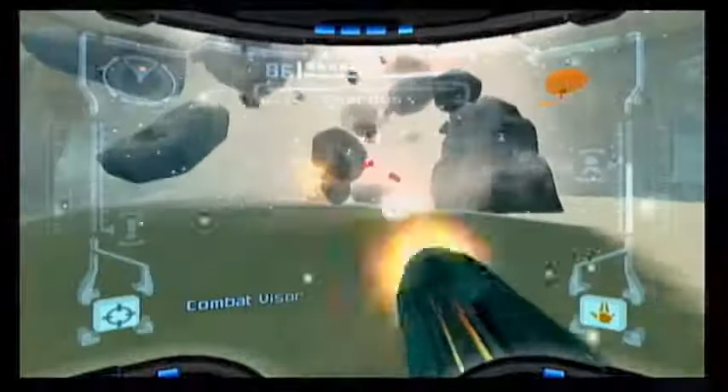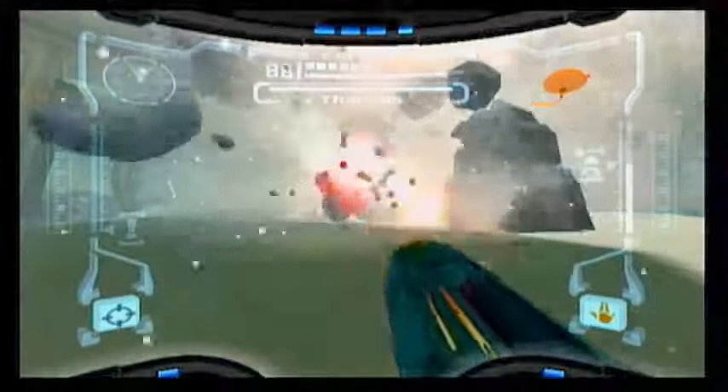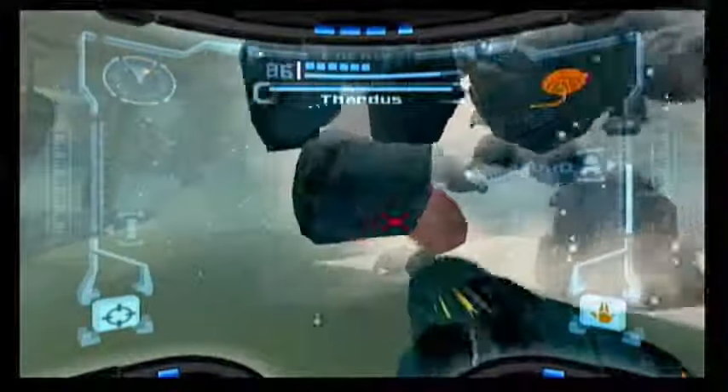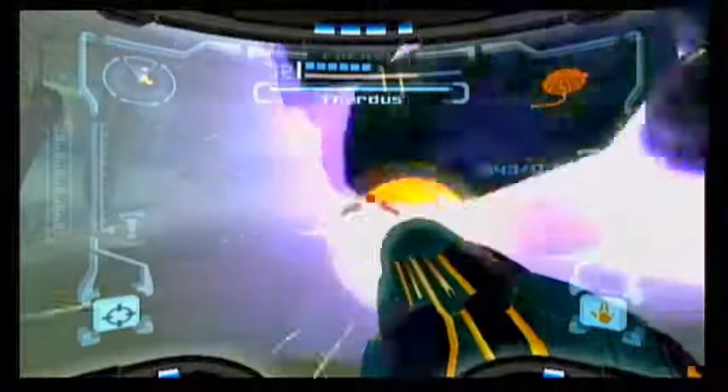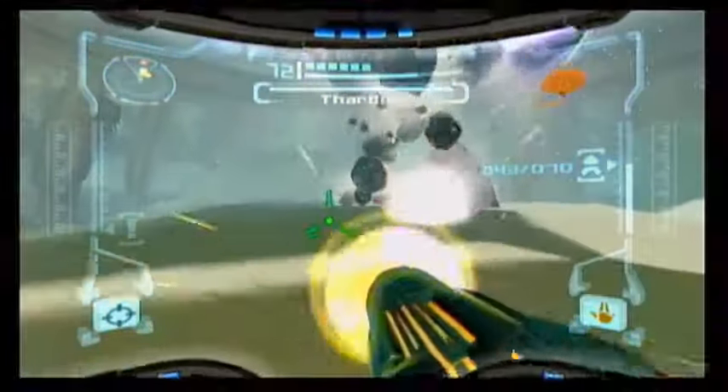I'm gonna crush you again. You can't lock onto it, but you can... Careful. You'd rather play it at distance now that you know where the weak point is. The critical hit indicator also tells you.